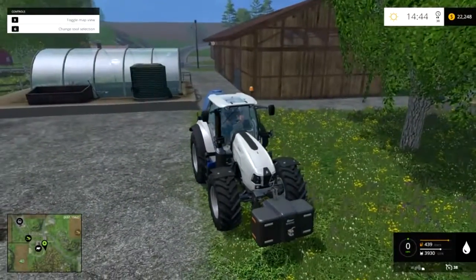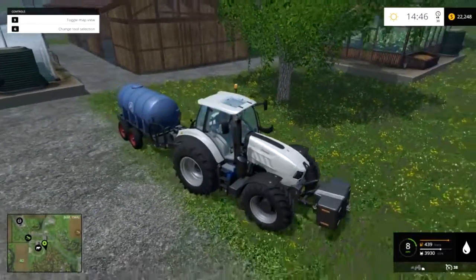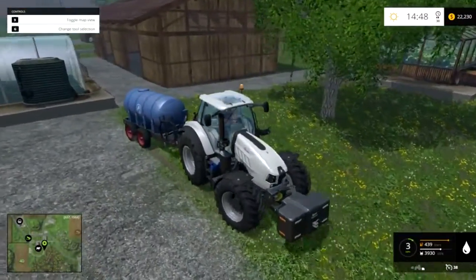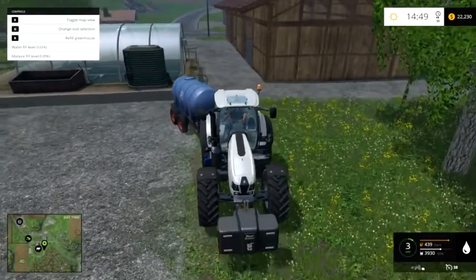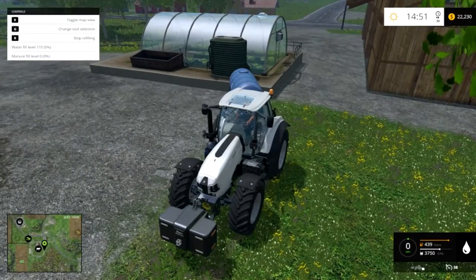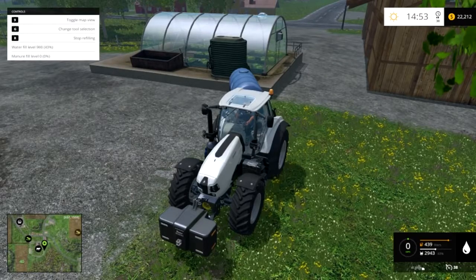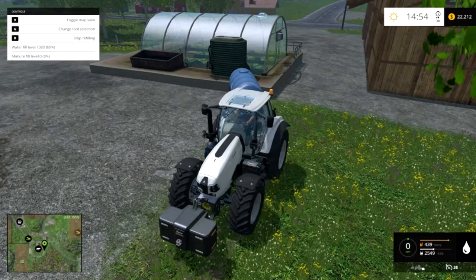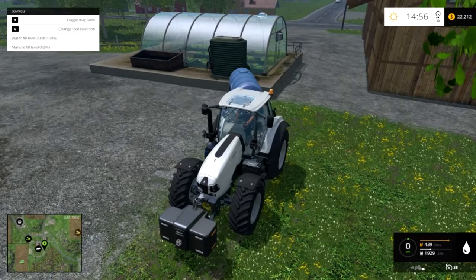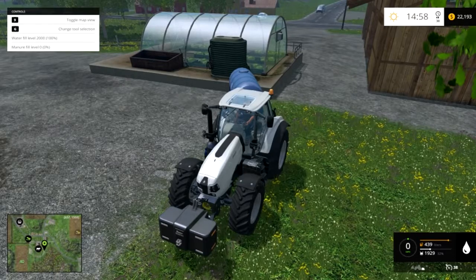What I'm going to do first is show you how to fill up the greenhouse, then I'll show you where to get the water from. Get your water tank, back it up to the water tank on the greenhouse — that big green thing — and it'll say 'refill greenhouse.' You push R and it starts filling up the tank. In the bottom right your mobile water tank is depleting, and in the top left your greenhouse water tank is now at 2,000.